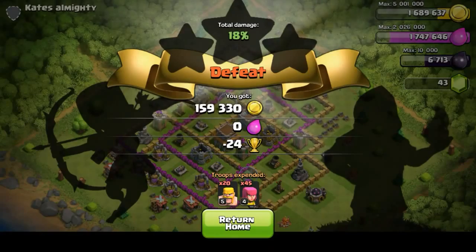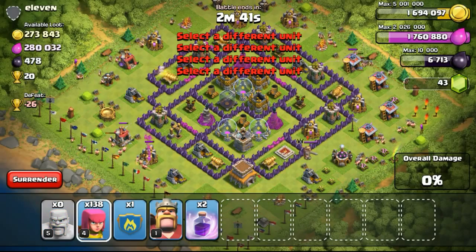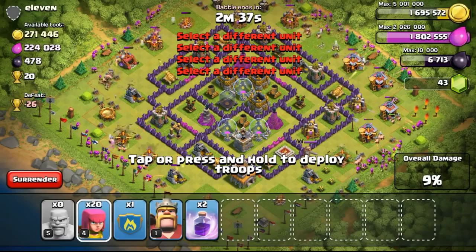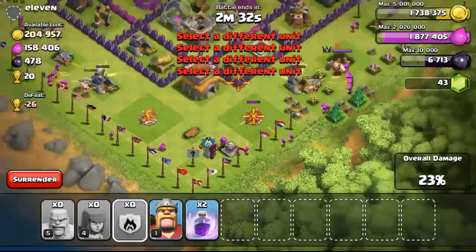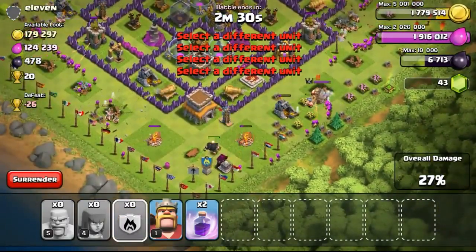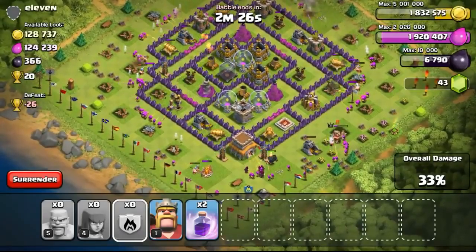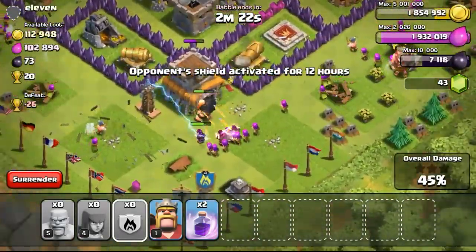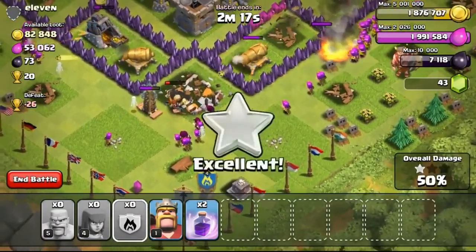I did try farming at Bronze League and Silver League with my other accounts. However, the loot isn't as good as farming in Gold League. I think the reason is because a lot of people have gone to Bronze and Silver League to farm due to the new matchmaking system. I've heard from people finding 800k, 1 million-plus resource bases to attack, but I can't seem to find those kinds of bases.